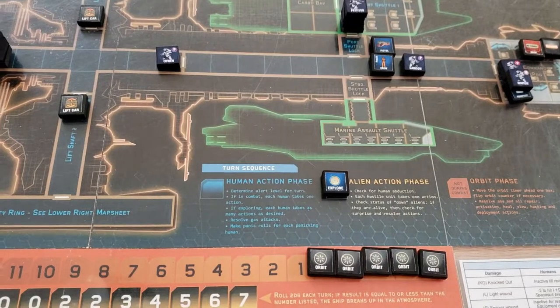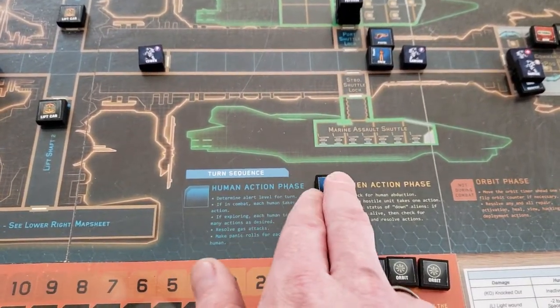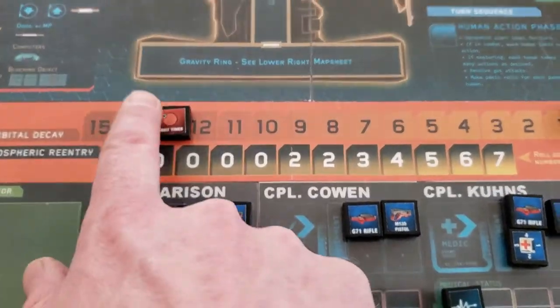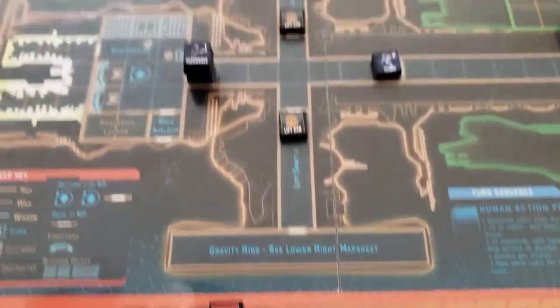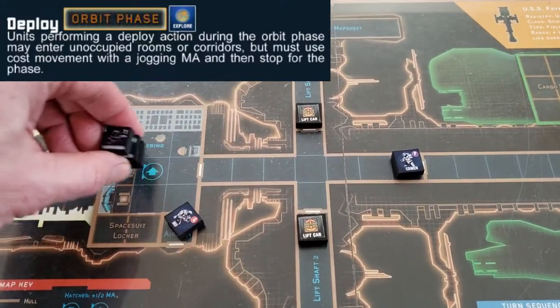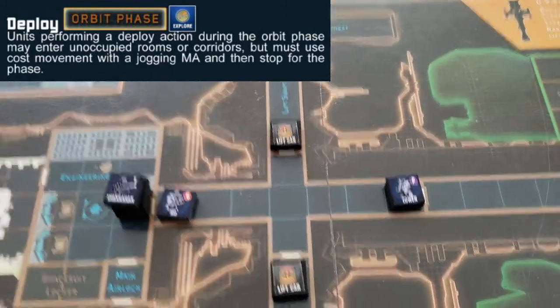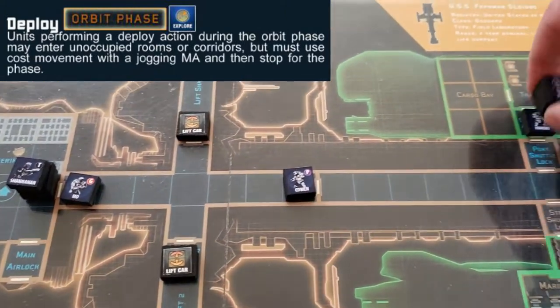Alien Action Phase — there's no aliens, there's no human abduction because we've got at least two people in every space. Orbit Phase, timer goes to 12. These three are going to enter Engineering. Moe and Cowan will stay outside, cover that corridor.